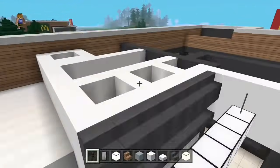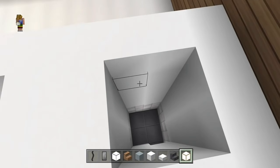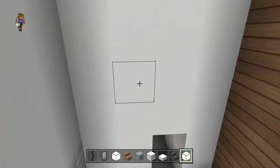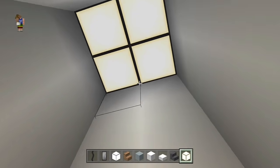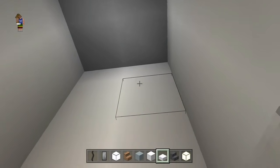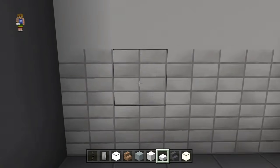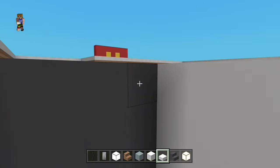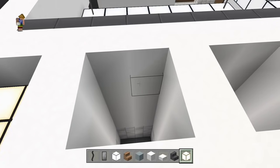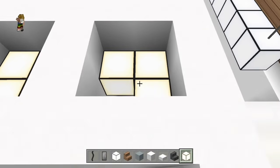On va pouvoir mettre le plafond. Pour les toilettes, vous mettez un bloc en dessous, vous remplissez le tout de pierre lumineuse. Et à l'intérieur avec des demi-dalles de quartz, vous les cachez. Je n'ai pas voulu laisser un bloc de lumière ou 4, ça faisait beaucoup — j'ai préféré les éclairer et les cacher par les demi-dalles. Vous faites pareil chez les filles : de la pierre lumineuse, un bloc en dessous, et deux dalles pour masquer le tout.